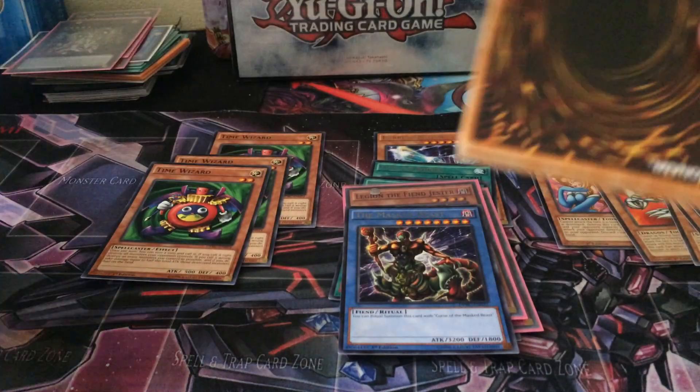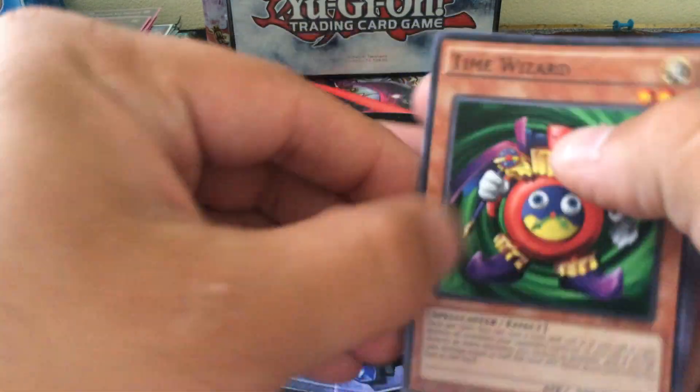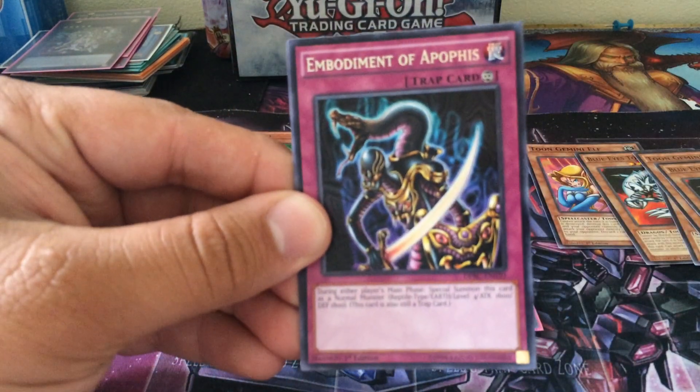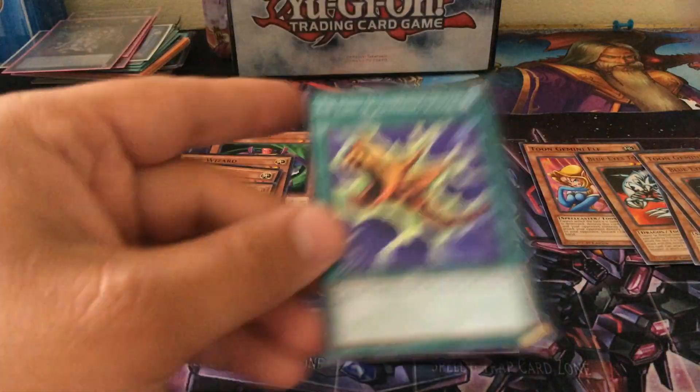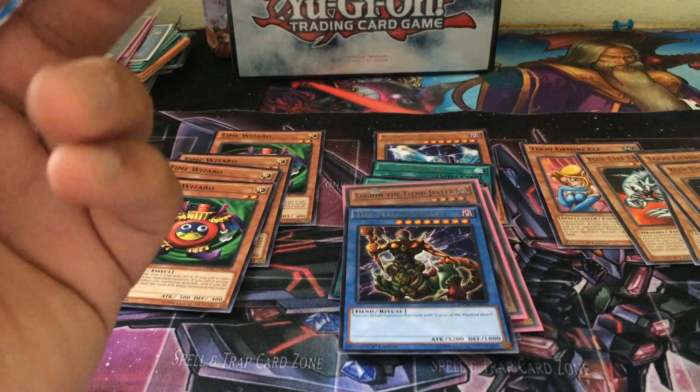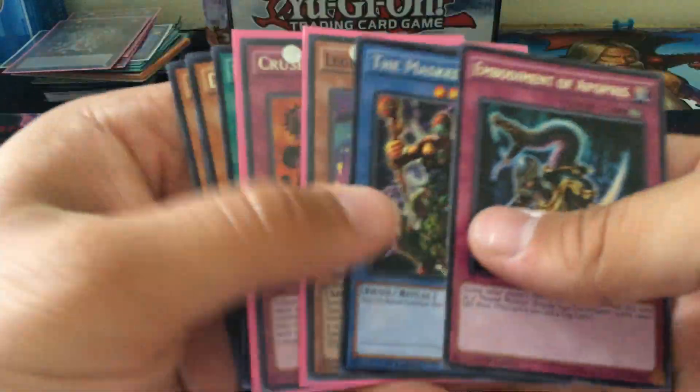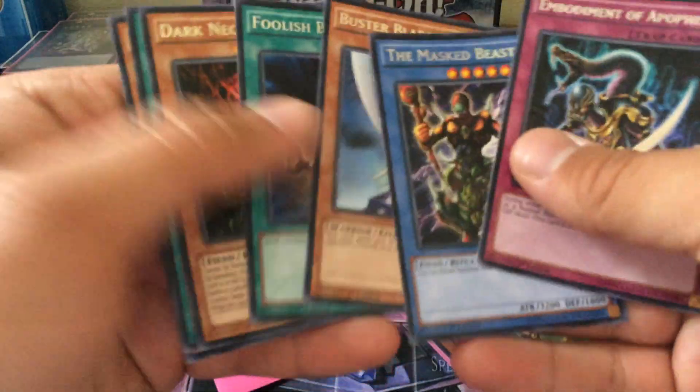It used to be an Ultra in Labyrinth of Nightmare, which was the strongest ritual monster for quite a while. And this is all we got left — let's see if we can get ourselves one more foil. Time Wizard, Magical Stone Excavation, Insect Queen, Embodiment of Apophys, and the Flute of Summoning Dragon. Unfortunately, only one foil out of these packs, but it's still a fun trip down Nostalgia Lane.